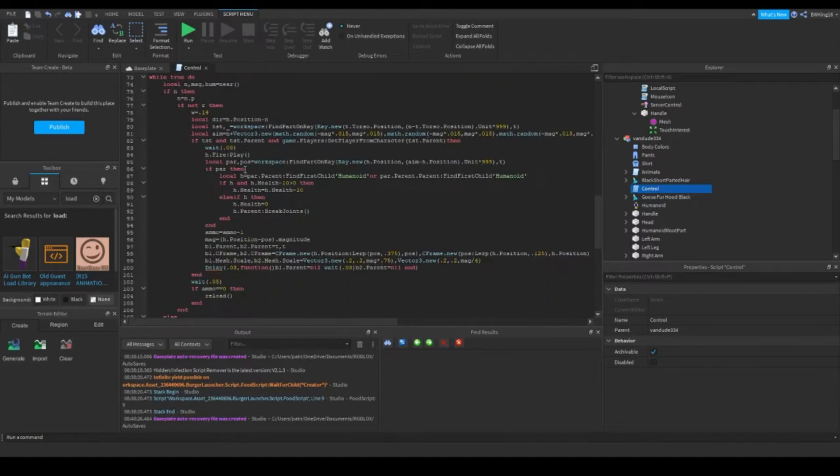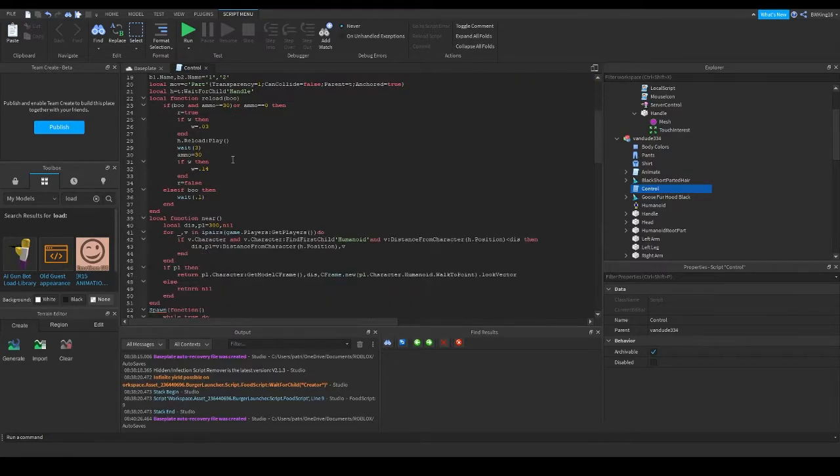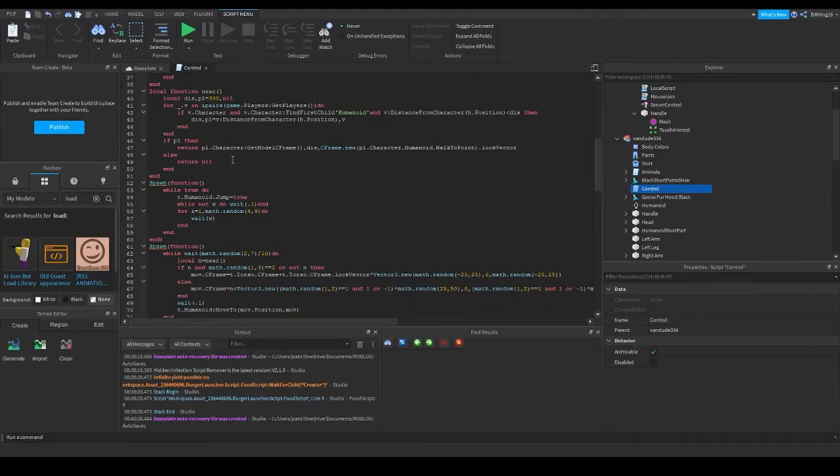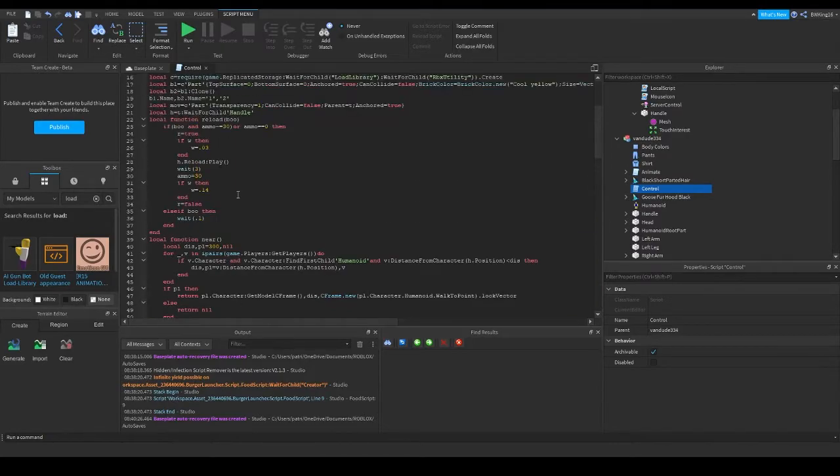Next, how do we get rid of the jumping? On line 54 in the script, as you can tell, there's this thing right here. What you want to do is get rid of that so that it does not jump, because that's basically what makes it jump a lot. That's how you get rid of the jumping command.